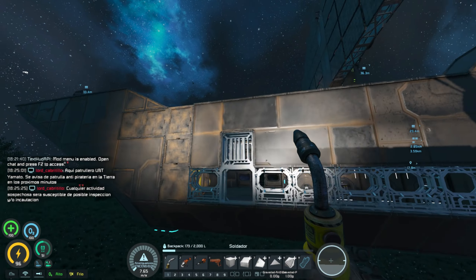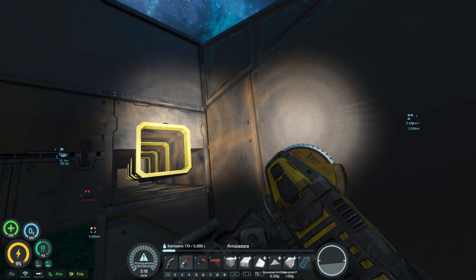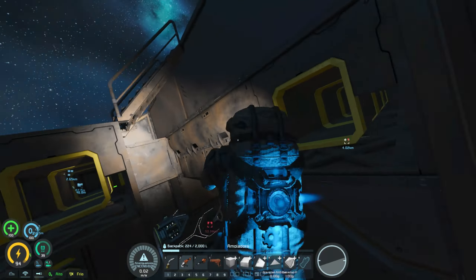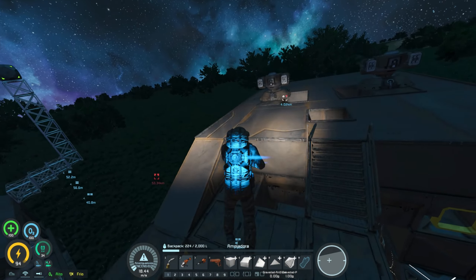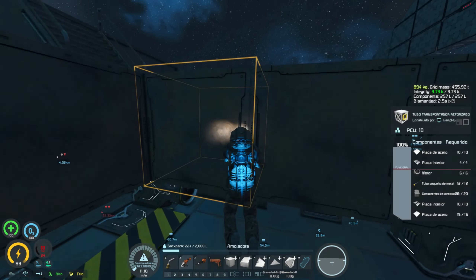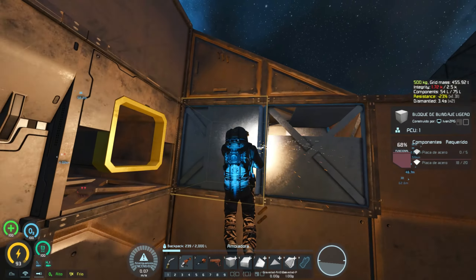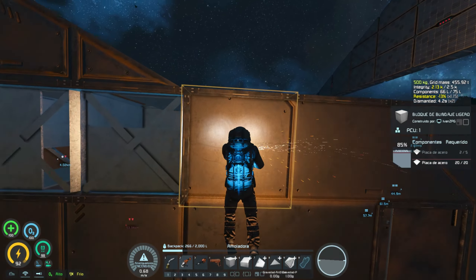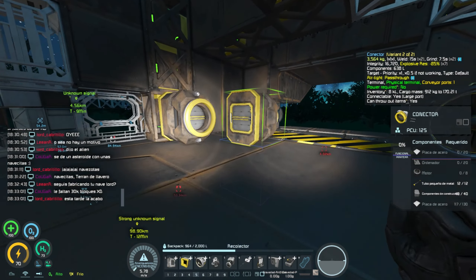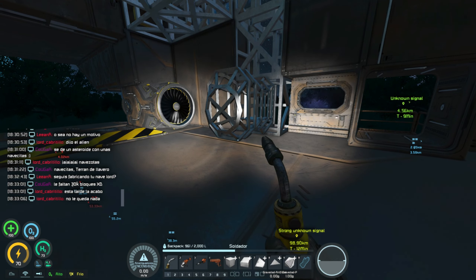Bien, a ver, cositas que tenemos aquí pendiente. Obviamente tengo que hacer este lateral, así que vamos quitando todos estos bloques. Creo que era así, totalmente. 1, 2, 3 y 1, 2, 3 hacia abajo. Perfecto. Entonces tenemos que quitar este, este y este. Y por supuesto hacia abajo aquí. Conector, conector hacia abajo. Vale, y ya está.